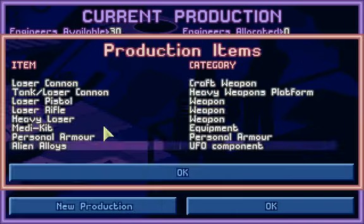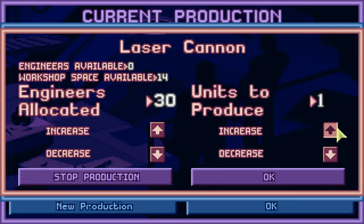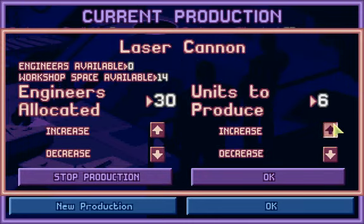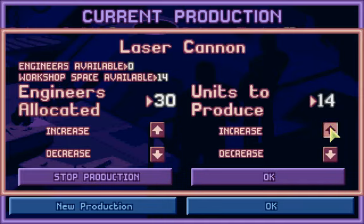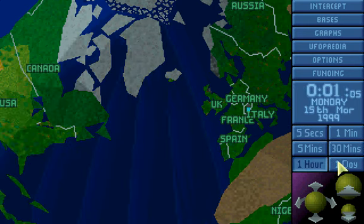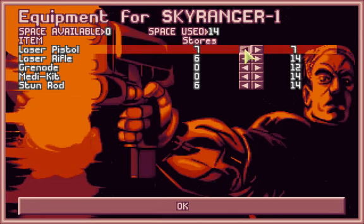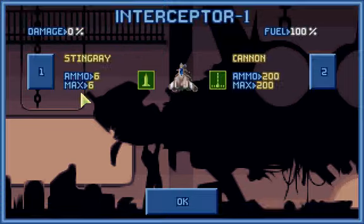Now we need to manufacture something really cool - laser cannons. Four of them specifically. That will take one day and 16 hours. Actually, let's manufacture more of them - let's manufacture 20 laser cannons. Take them off and equip our interceptors with these laser cannons.